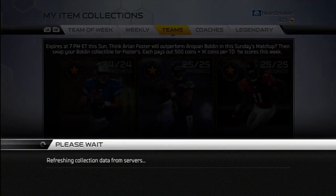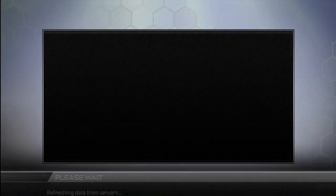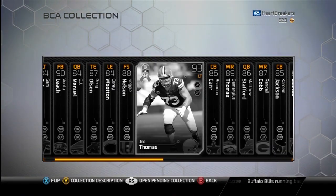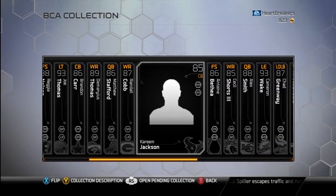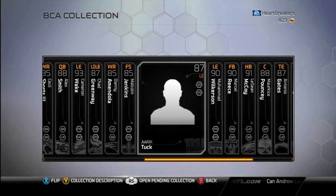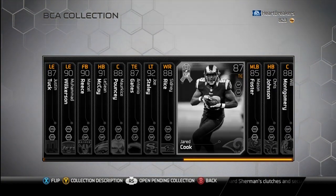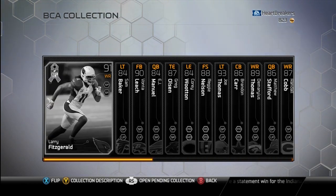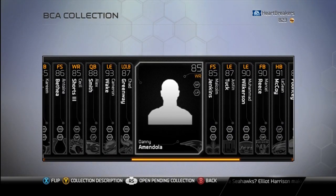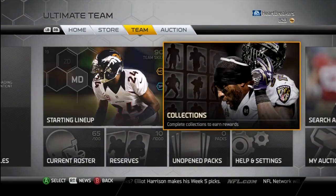Let me show you the collection — the BCA Promo Collection. I'll roll through this real quick: Sam Baker, Vontae Lee, G.J. Emanuel, Greg Olson, Corey Wooten, Reggie Nelson, Joe Thomas, Brandon Carr, Demaryius Thomas, Matt Stafford, Randall Cobb, Kareem Jackson, Antoine Bethea, Cecil Shorts, Alex Smith, Cameron Wake, Chad Greenway, Danny Amendola, Malcolm Jenkins, Justin Tuck, Mohamed Wilkerson, Marcel Reese, LeSean McCoy, Maurkice Pouncey, Antonio Gates, Joe Staley, Sidney Rice, Jared Cook, Mason Foster, Chris Johnson, and Will Montgomery. I just noticed there's a card for each team, and each guy has had something to do with breast cancer — either a family member or something like that. That's what I'm assuming, because they just said all the cards had something to do with breast cancer.